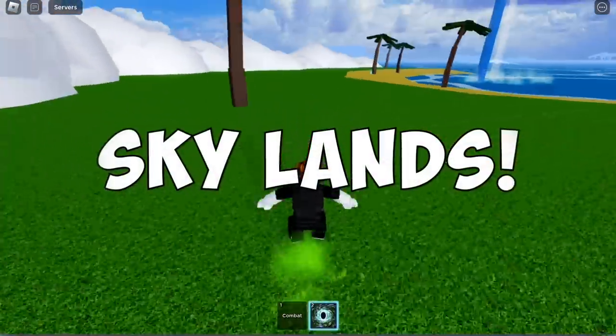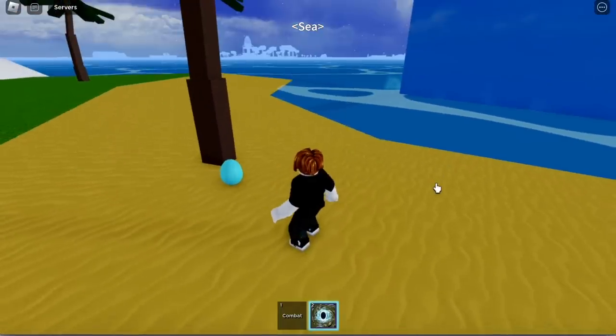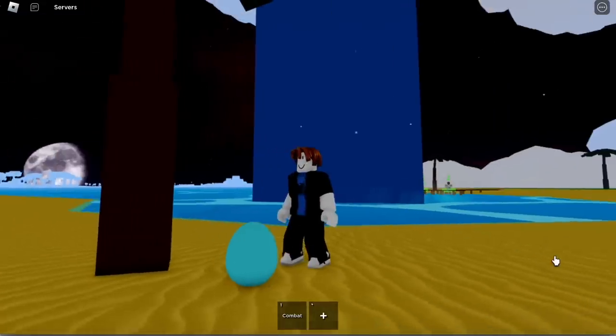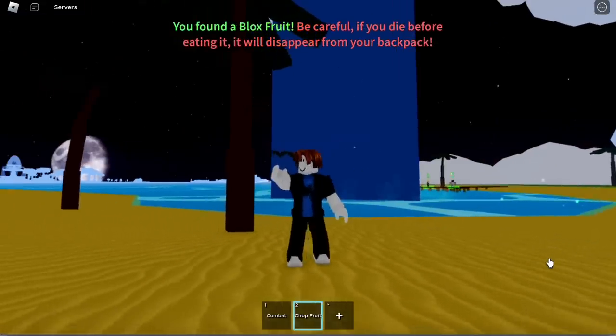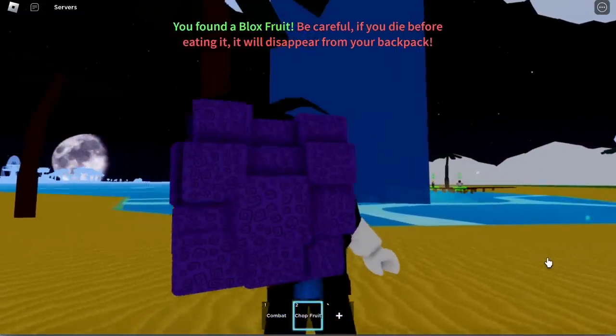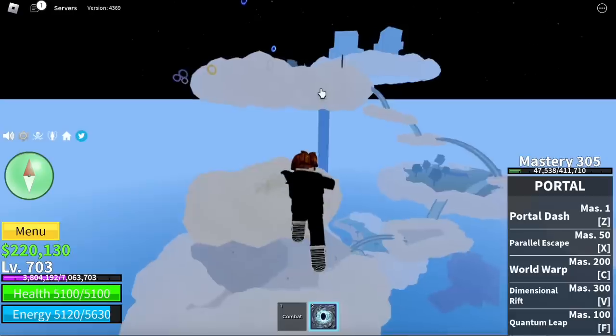First up, we're starting with the Skylands. Here at the port, there you go — our very first Easter egg. This is how it looks. Let's pick it up. For our first fruit we got the Chop fruit — really bad fruit — so let's store it. We cannot store it, so let's just drop it.